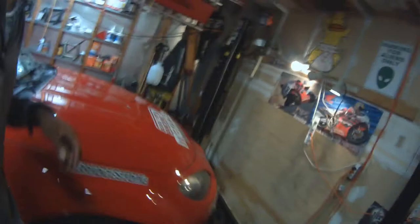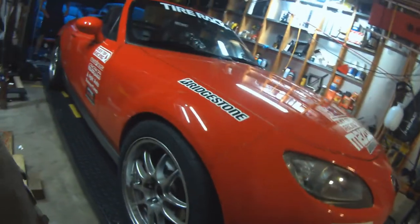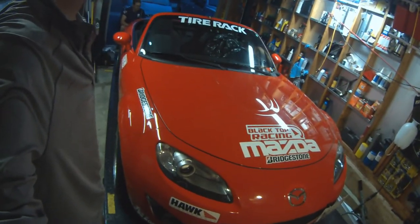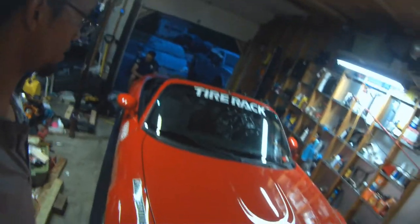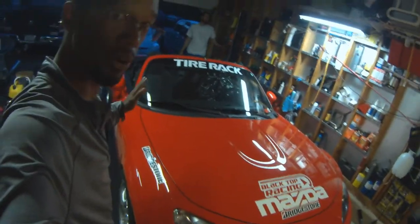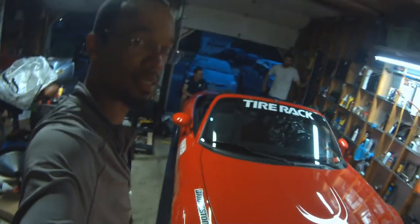We're all done here. The car is looking good — it isn't fully settled yet since we just dropped it and haven't rolled anywhere, but I'm happy with it. I started out with a 50.8 cross weight and we ended up down at 50.3. We're just going to leave it at that. Alignment is coming Thursday, and then we're just going to drive the car and burn some tires.